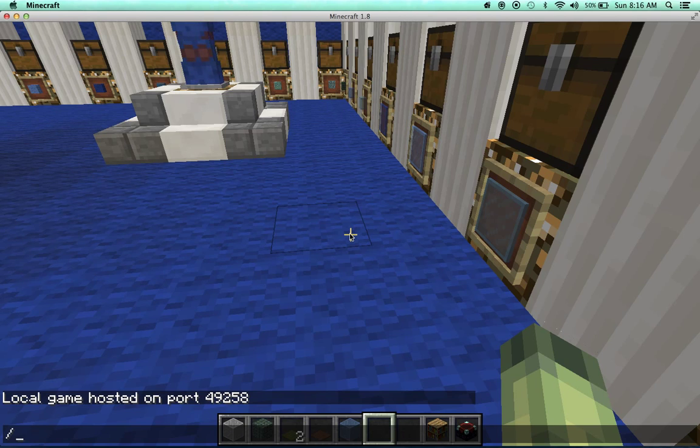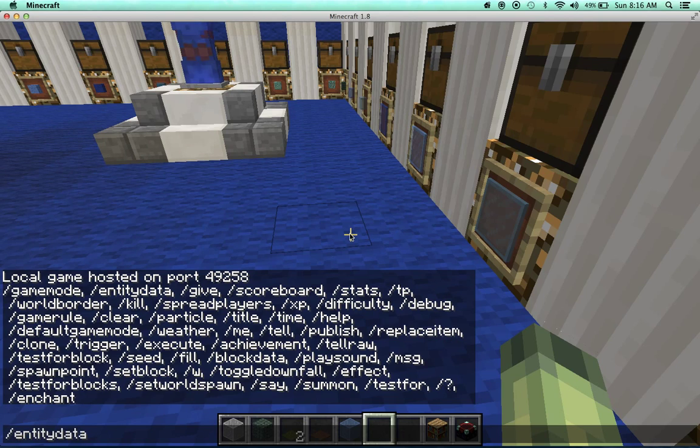So if you want to do the command, you type: tab, tab, tab — so three tabs — then space, tab, space, tab, and then 'skull', space, one, space, three, space, then that curly brace squiggly thing, and then 'skull' again.